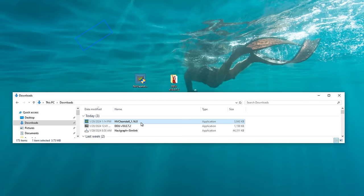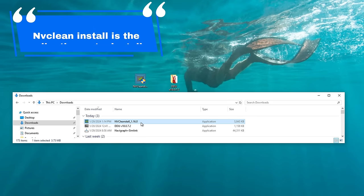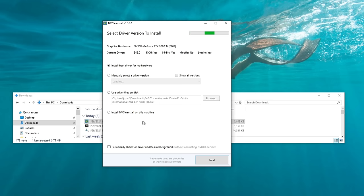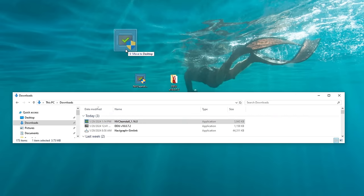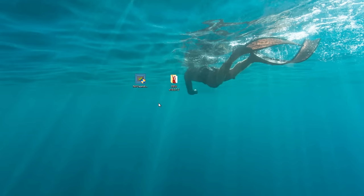For the NV Clean Install application, this is not an installer — it is the actual application. When you click on it, it will open NV Clean Install directly. You can drag and drop it right onto your desktop. Now that we have both applications on our desktop, we're ready to move on.